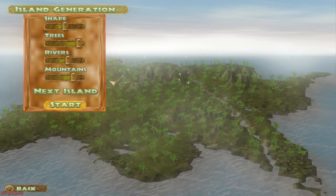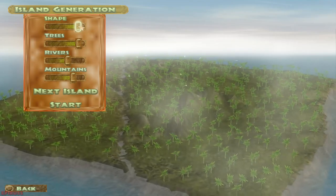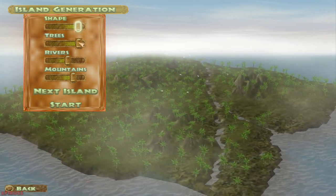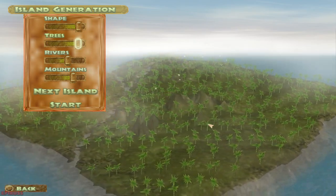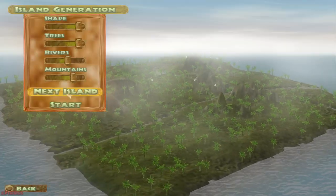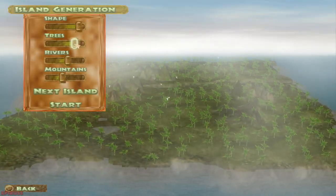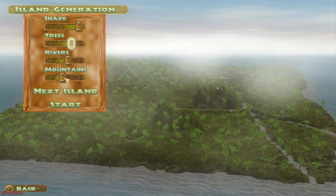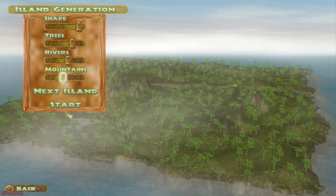A little background about this game: your main objective is to create your own Jurassic Park, just as John Hammond said. Here we are, let's customize our own island — we want it to be the biggest shape it could possibly be. Trees — that's just the right amount. Mountains — that's also good. I think I'm good with this one, let's start.